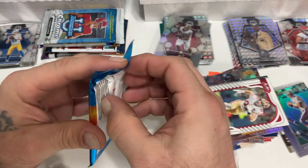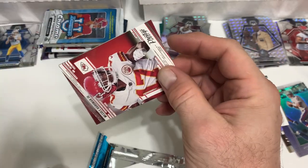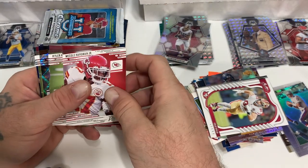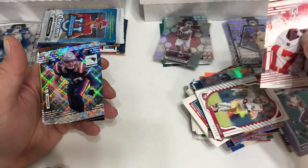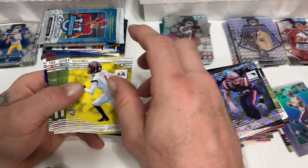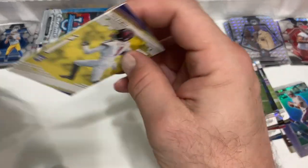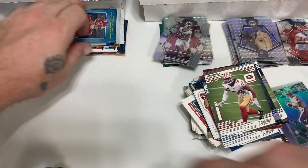All right Prestige — maybe we can pull an auto, we'll see. Nicole Hardman. Oh, we got a parallel — Kyler Murray, Cole Comet. Case Winovich on the parallel, Tutu Atwell rookie, Justin Herbert, Fred Warner, and Travis Kelce. Get a little Tutu sleeved up.